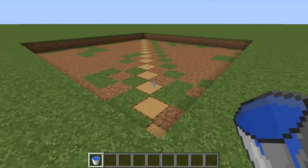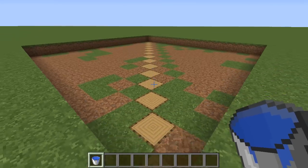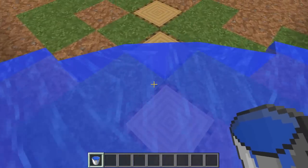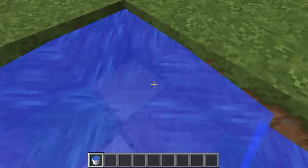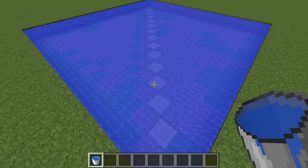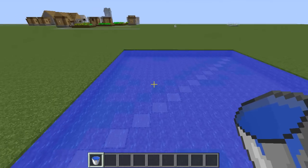You can fill a large area completely with water if you place water diagonally. As you can see I've used oak wood to mark out where to place the water. So if we place water on every single diagonal spot right here, every single section will fill out — there we go, it worked. Every single section is all filled out with water.